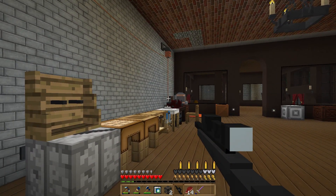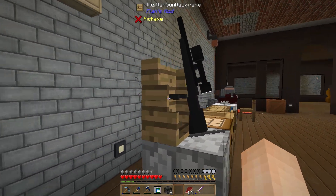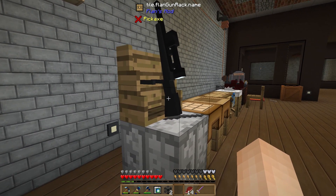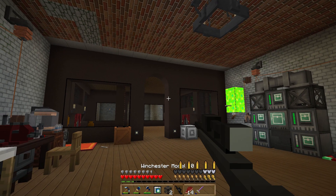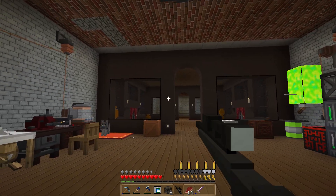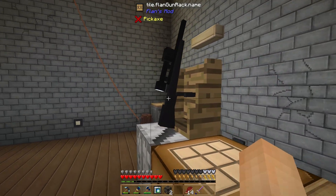I thought it would be cool to have a little display stand, so I've got a Flans gun rack. You just right-click on it and you can see the 3D model — it looks much better than other displays that only show the pixelated item icon. The gun rack shows a really cool 3D model, so that'll be a good way to display our weapons.